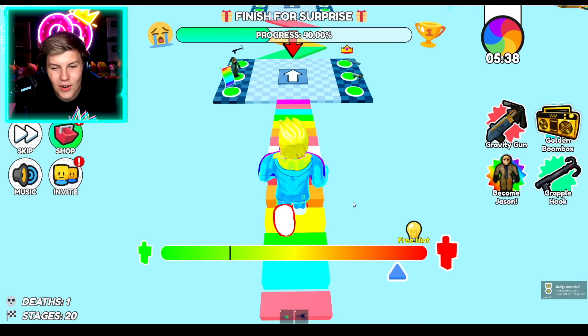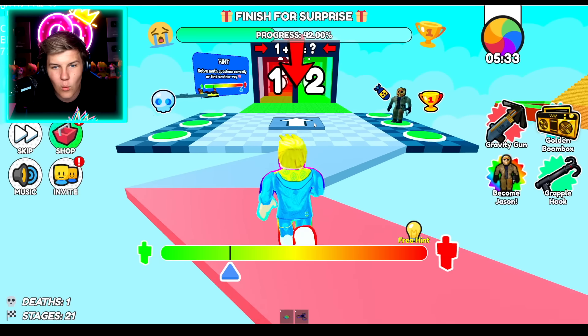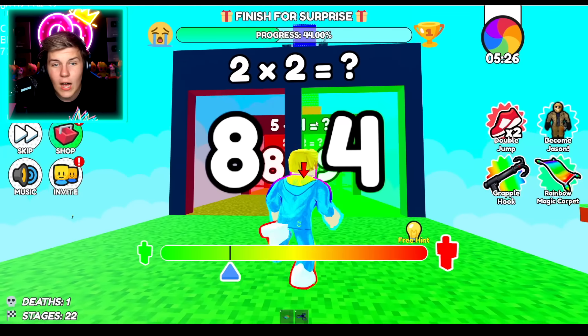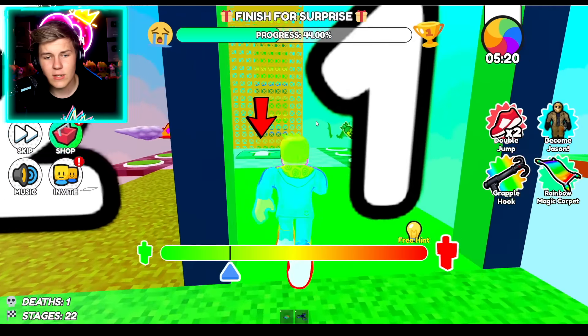Then we can go giant to jump over this, tiny to get through there, giant to jump over that one, tiny to get through there. Then let's go back to medium size to get through this whole thing. We want to be massive so that we can't even fall between the cracks even if we try. Then we can shrink to go through there. But we can't jump over it — it doesn't let us, so we have to shrink.